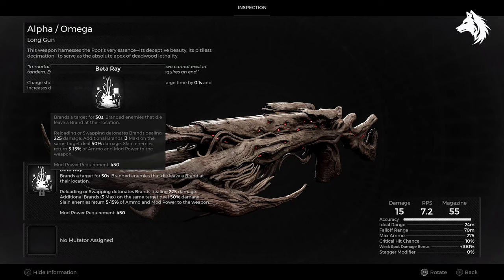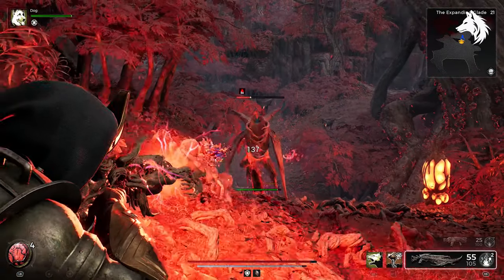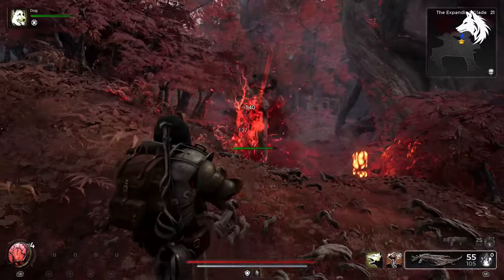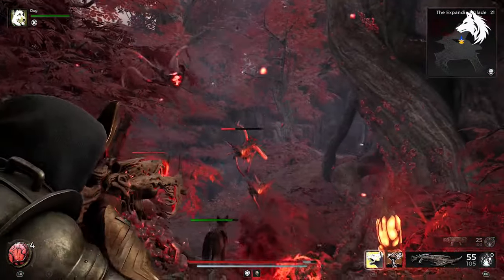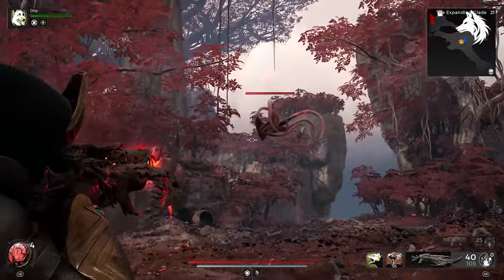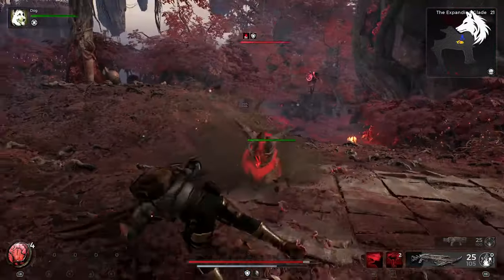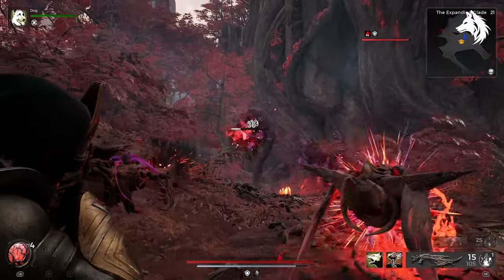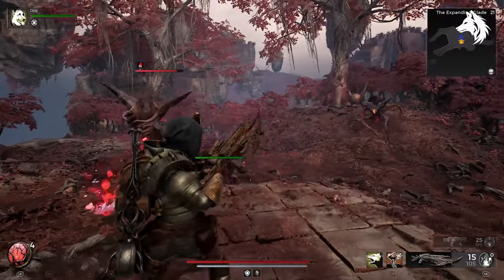Number 1 is Alpha Omega. If you're someone who's skilled at consistently hitting your shots then Alpha Omega could be an excellent choice of weapon. Its standout feature is the Beta Ray weapon mod which leaves a mark on enemies every time you hit them. When these marked enemies are defeated they leave behind a unique symbol on the ground. Reloading your weapon or swapping to another weapon will trigger the symbol to explode, dealing damage to nearby enemies. This explosive effect is particularly effective for hitting multiple enemies at once.